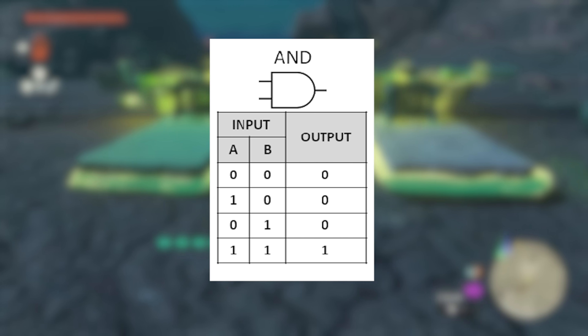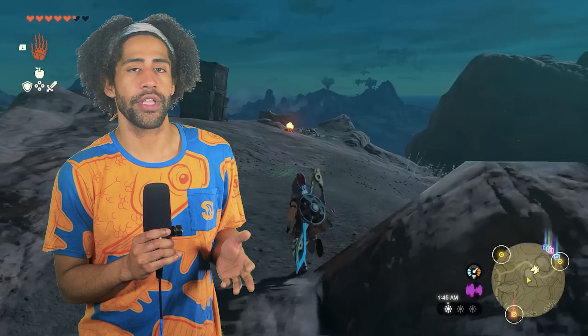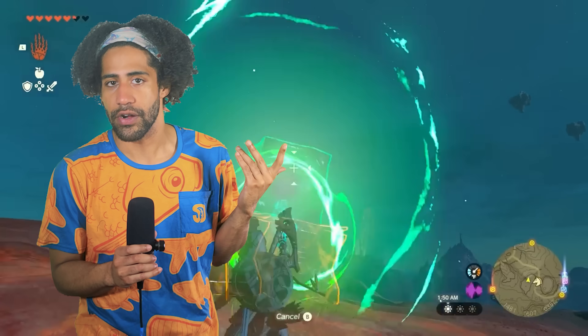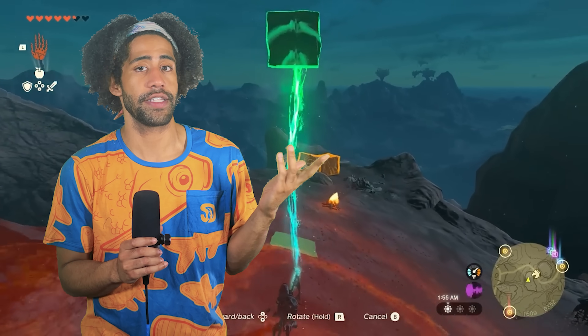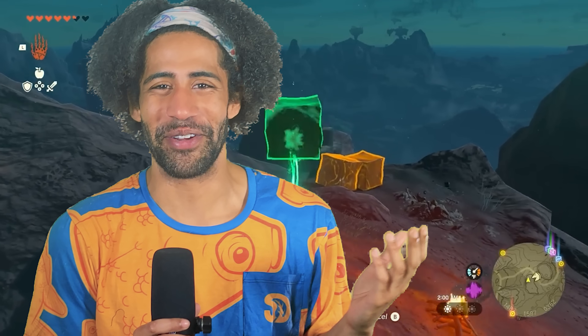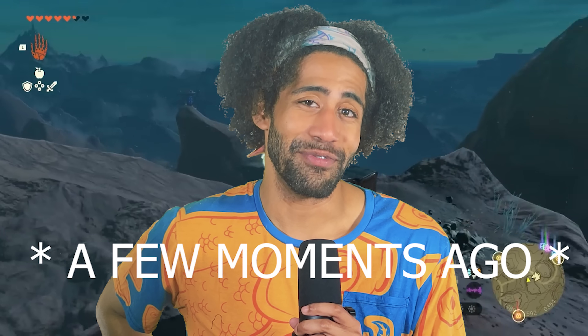AND gate. I wanted to use electricity in the game to make circuits. Unfortunately, Zonite devices can't be powered with electricity, but I'm sure we can find other fun uses for it, especially since they gave us this battery that acts like a capacitor. When I was playing the game casually, I noticed that on Death Mountain there are a lot of iron boards, blocks, and poles as well as a bunch of minecarts. All of these things are electrically conductive. They conduct electricity.